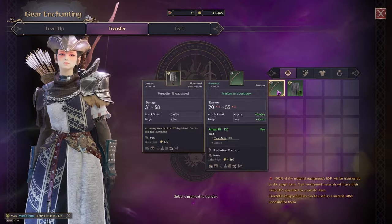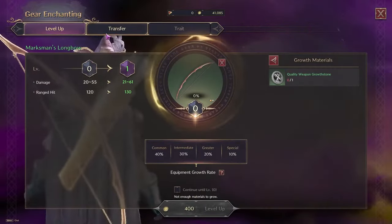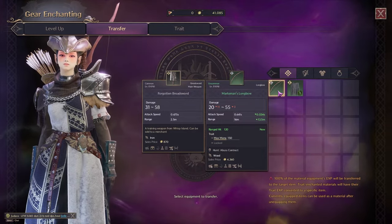I cannot stress enough how important it is to have these materials saved, because at the current moment it's very hard to come by these weapon growth materials. Weapon growth materials are materials that you use to enhance your weapon.